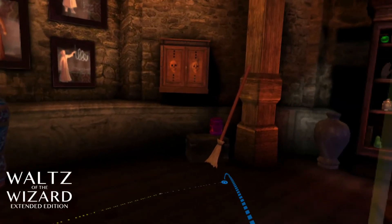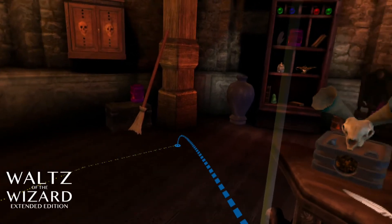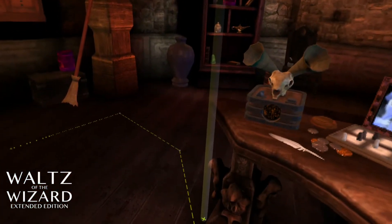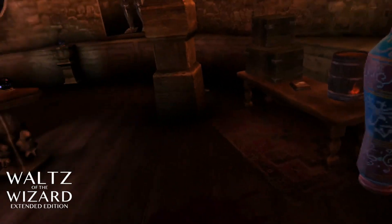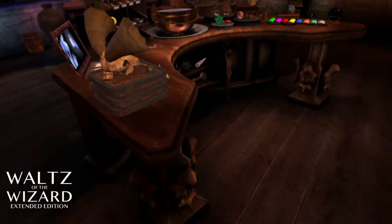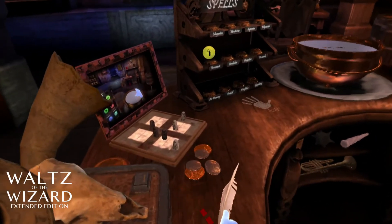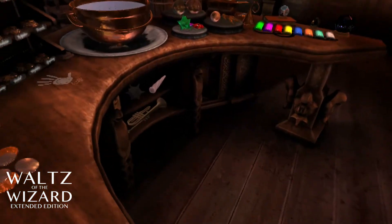I'm just trying to figure out how to teleport. You have to pinch your fingers. But if you see, there are dots on the floor, and so when you teleport you're going to hit each dot. I realized that after I had done it. No motion sickness, which is nice. Every time you have the option to teleport, it definitely helps.